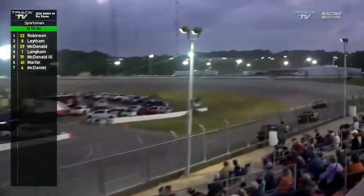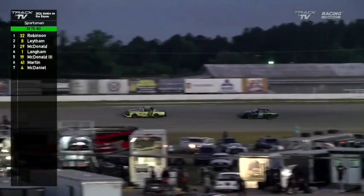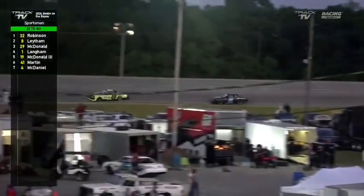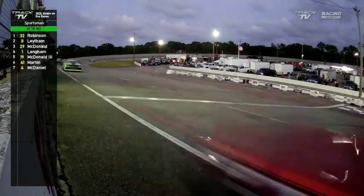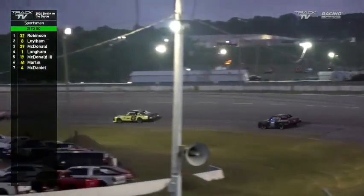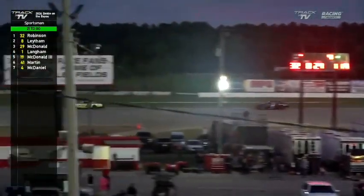It looks like BJ Latham and Parker McDonald have settled out their battle for now, as BJ takes that second position with Parker right behind him. We'll see what they can do to eat away the lead that Chad Robinson has on them. Across the stripe, it looks like Chad Robinson still has about a seven-tenths lead over BJ going down the back straightaway.